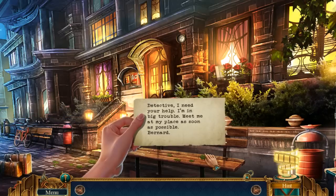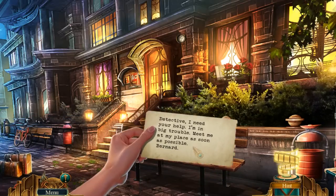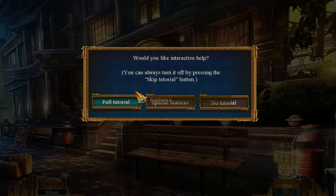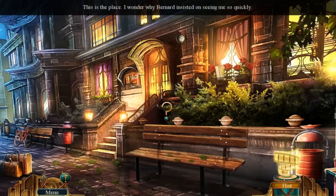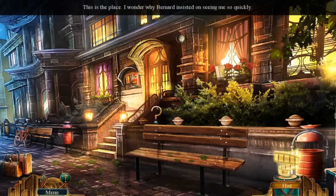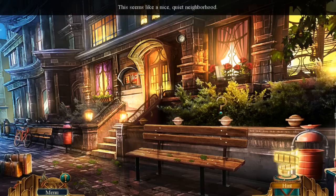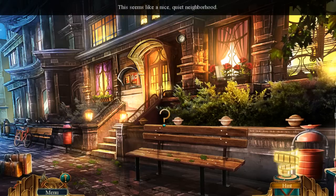Detective, I need your help. I'm in big trouble. Meet me at my place as soon as possible. Bernard. We're going to go ahead with special features only. This is the place — I wonder why Bernard insisted on seeing me so quickly. It's a quiet neighborhood. You can hear the insects chirping away.